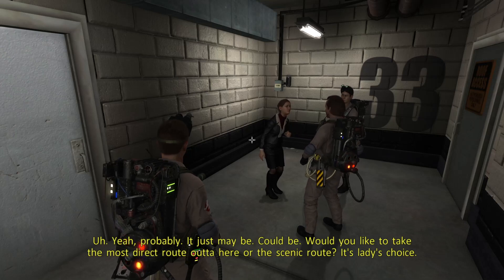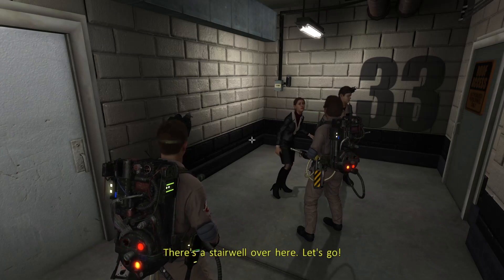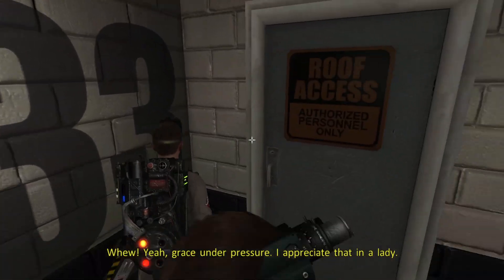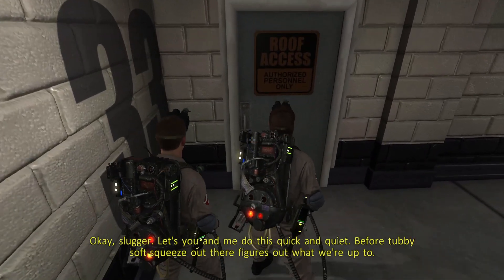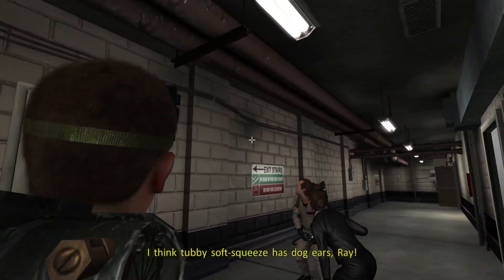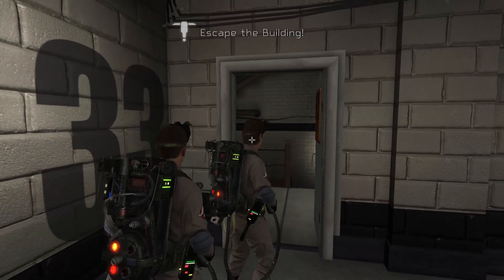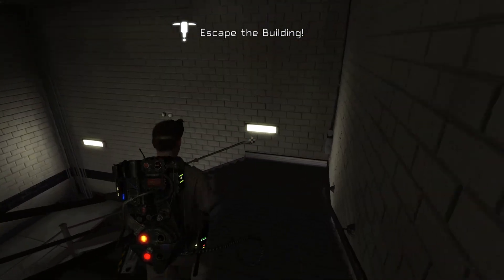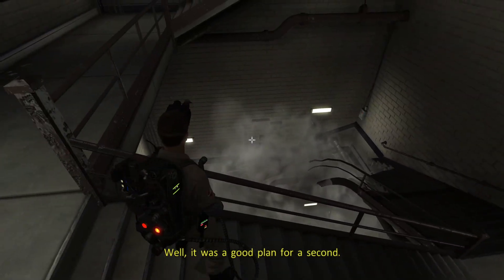Would you like to take the most direct route out of here or the scenic route? There's a stairwell over here, let's go. Grace under pressure. Let's you and me do this quick and quiet before Tubby Soft Squeeze out there figures out what we're up to. I think Tubby Soft Squeeze has dog ears. If I remember correctly, this ends on a roof, so I'm pretty sure we're not getting down.